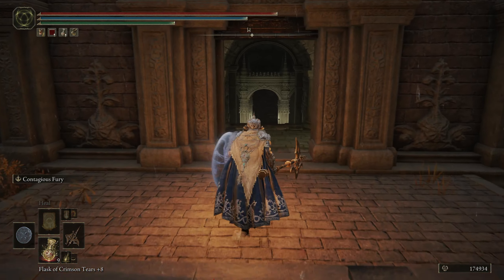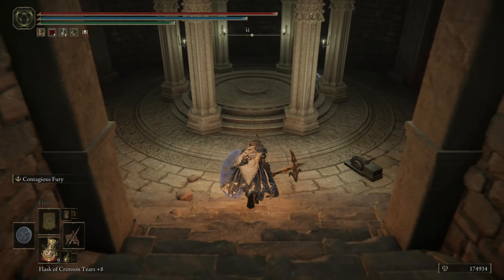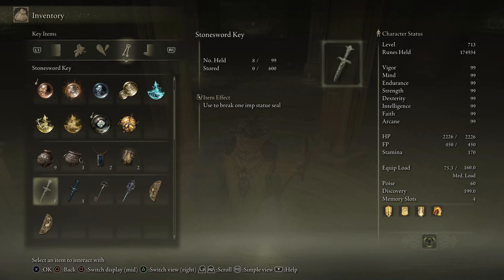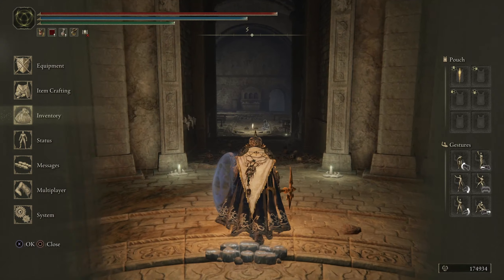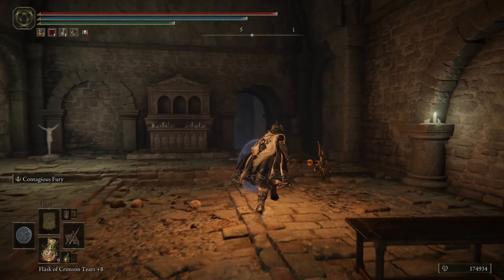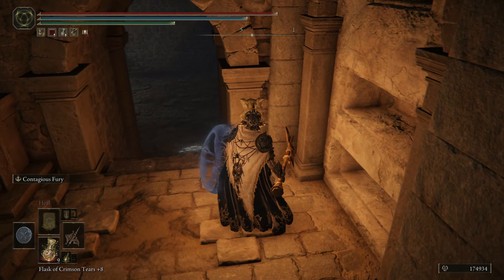So once you beat the Assassin, go all the way down. You are going to need a Stone Sword Key. You're just going to shoot right forward, grab this Site of Grace, and plop your Key in here.